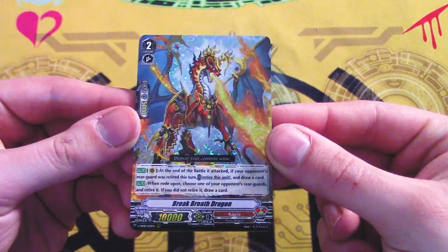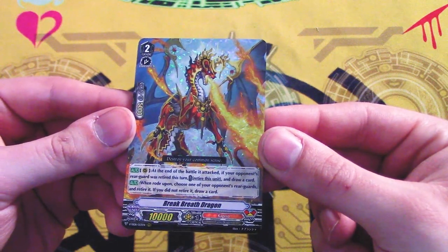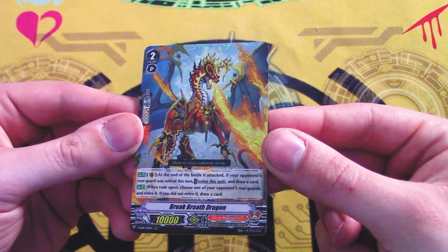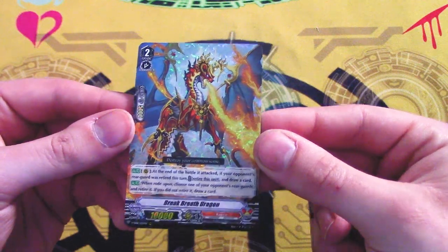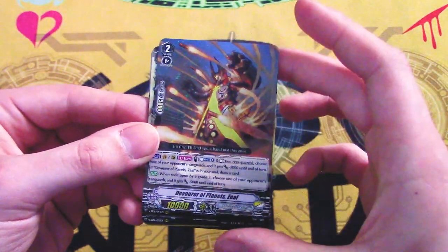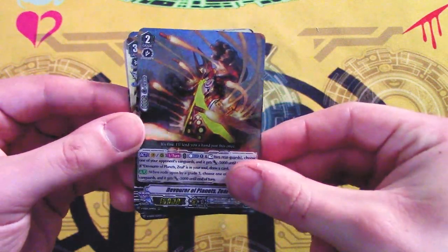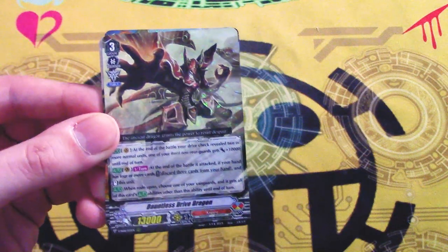Kagura stuff. At the end of the battle it attacked — if your opponent's rearguard is retired this turn, retire this. When Rotopon, choose when your opponent's rearguard is retired. I don't know if that's worth it. Zeal! Zeal was fun, I remember. These Zeals are actually pretty good. Wasn't the premium supposed to be broken? Dauntless Drive — there we go.